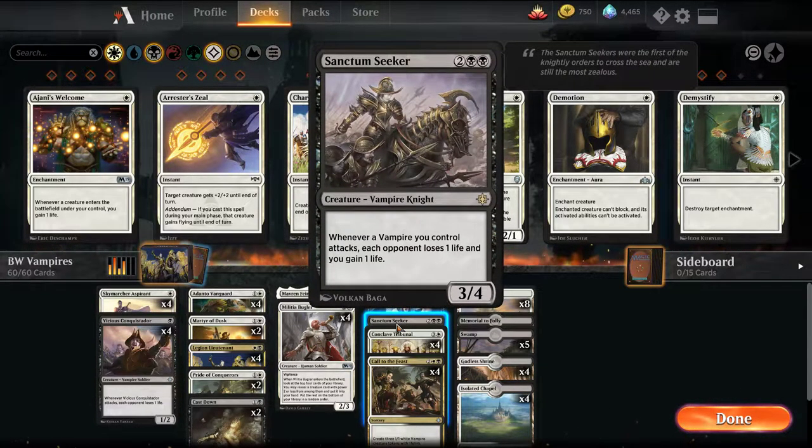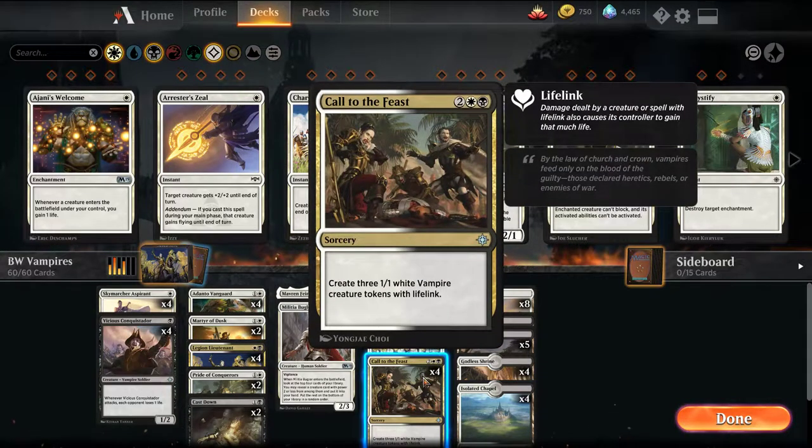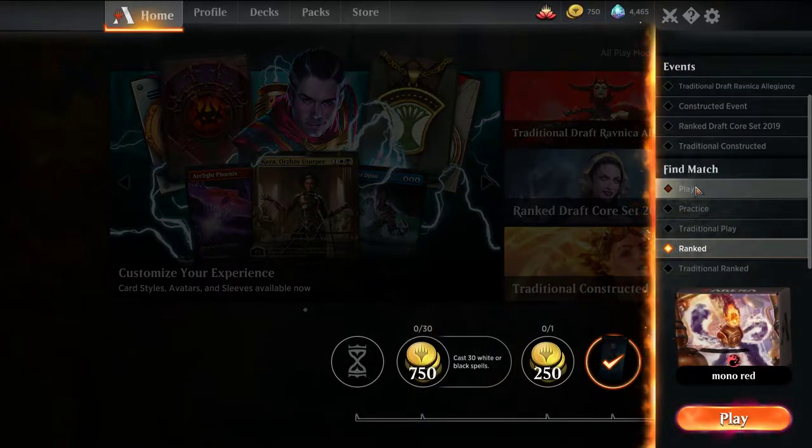We have one Sanctum Seeker, which you get in the new player deck — a very good card for Vampires because it drains the opponent just from attacking. Because we're mostly a weenie archetype, Conclave Tribunal is a good catch-all removal spell to clear the board for our attackers. And we're playing 4 Call of the Feast, which makes 3 lifelink bodies for the spell. We'll play a couple of games in Best of 1 and see how we go.